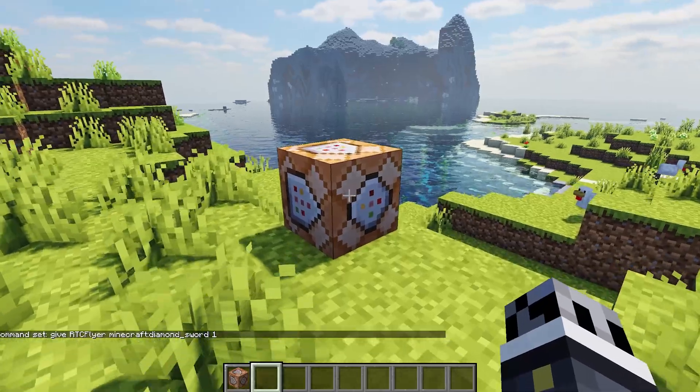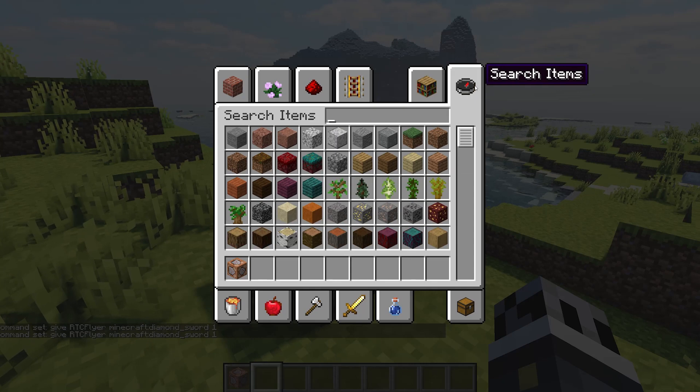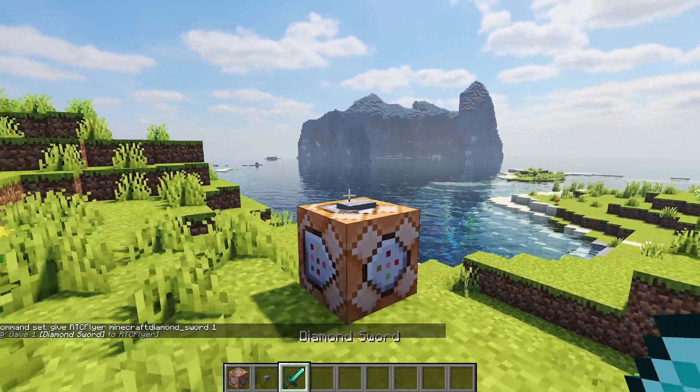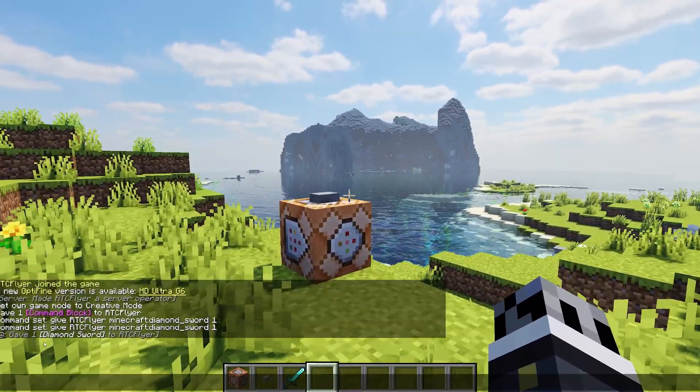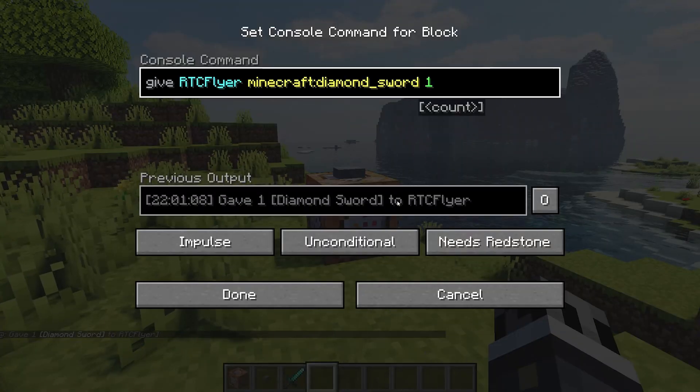Now we'll need something to activate this, as it's currently set to needing redstone. So we'll grab a button, place it on the command block, and click it. As you can see, it gave one diamond sword to rtcflyer, which is my username.